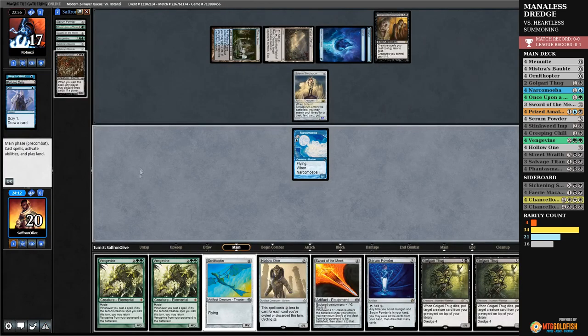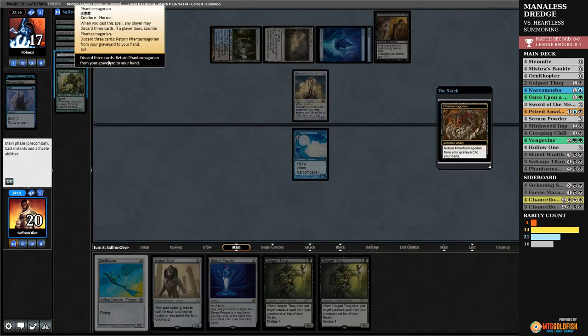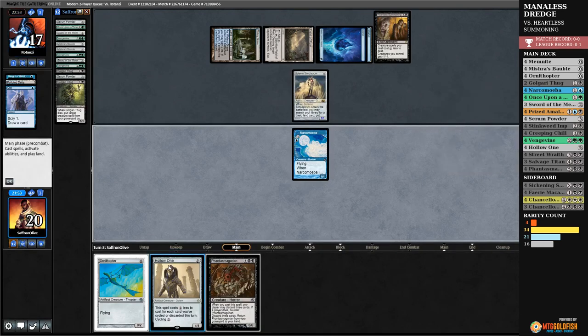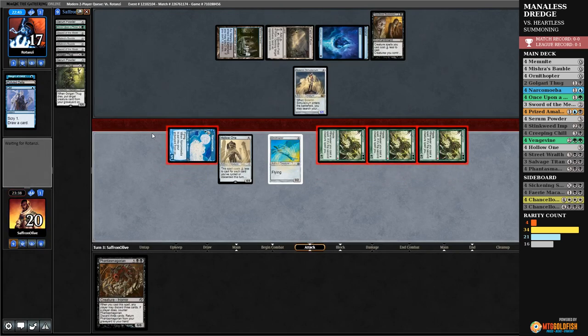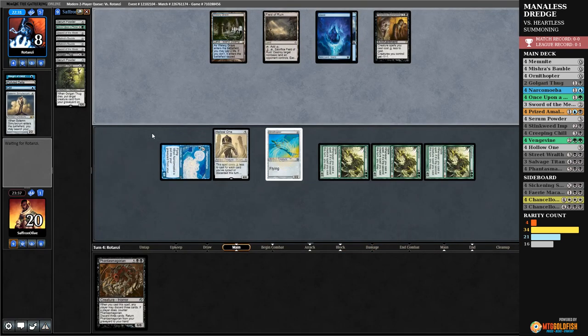There's Phantasmagorian — that's what we were looking for! So now this turn should be pretty good. We Phantasmagorian, discard Vengevine, Vengevine, Sword of the Meek — maintain priority, discard Serum Powder, Thug, Thug, get back Phantasmagorian. Hollow One for free, Ornithopter always free, triple Vengevine — do some attacking! All the Vengevines and Narcomoeba hit for a bunch. Opponent blocks, goes to eight. Opponent scoops it up! That's the power of the deck. Turn three or four, that's a lot of power.